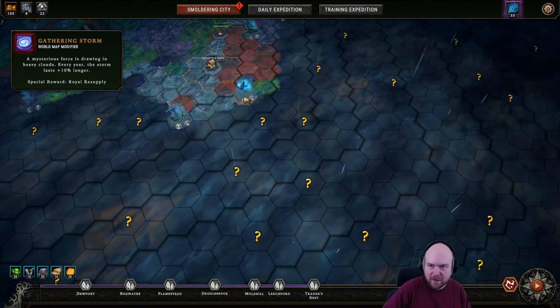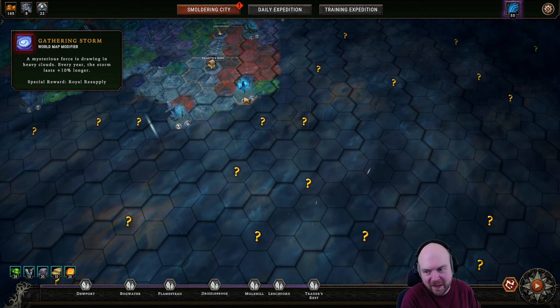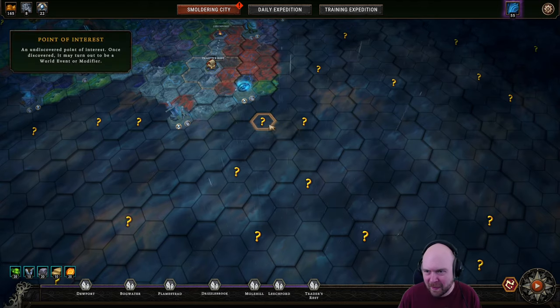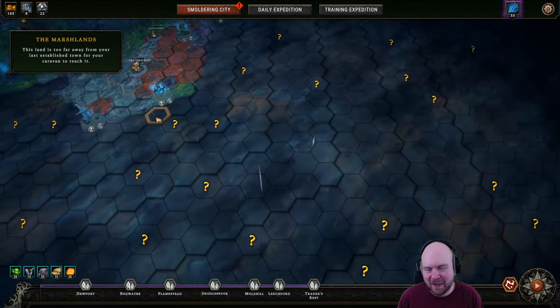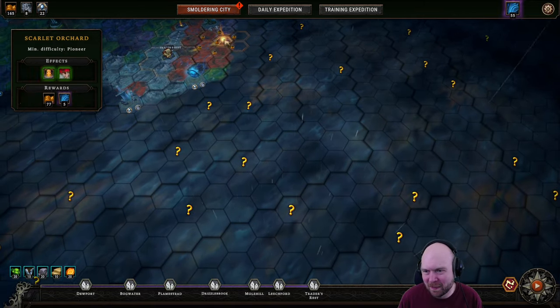I'm gonna do gathering storm. We're doing a gathering storm and we're gonna be very lucky. That's what we need to just have a shot, because if any of these are not modifiers — if they're world events — oh, that completely throws our math off. Then we have to improvise.